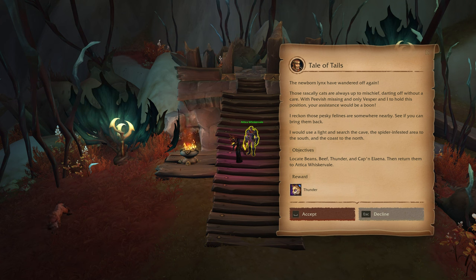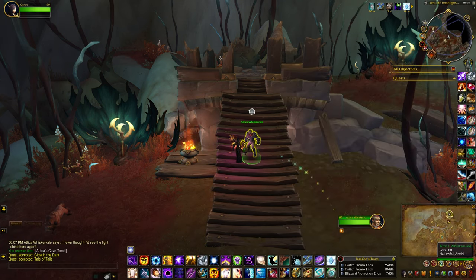Thunder. Locate beans, beef, thunder, and Captain Elena. Use in the Empire's defense. Well supplied is well prepared.